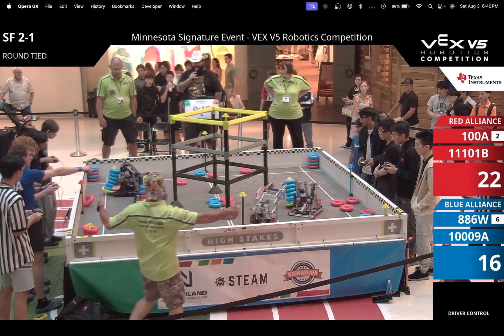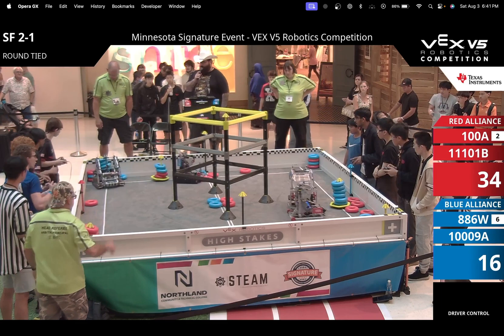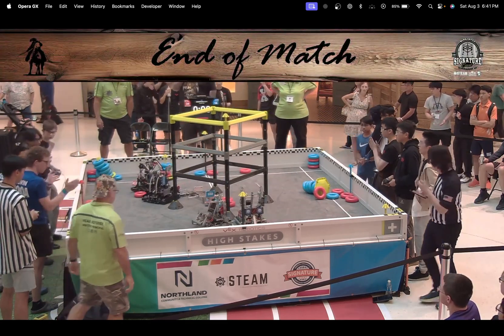We'll see a lot of play with the negatives, and especially in the last 10 seconds of the match, the negative corners will be utilized - especially if you do happen to have any goals that are left exposed, just as the Blue Alliance did here.